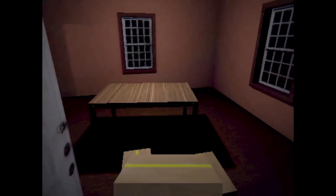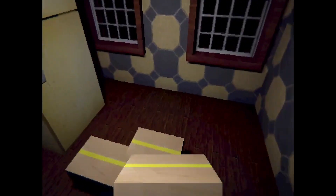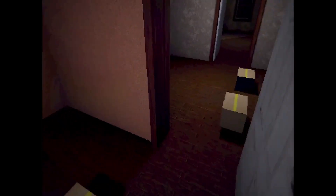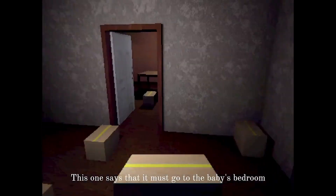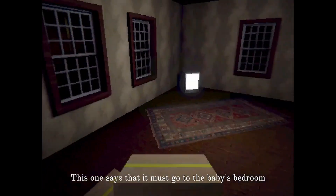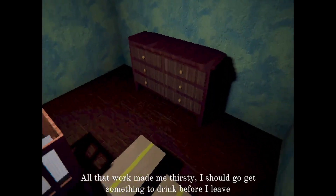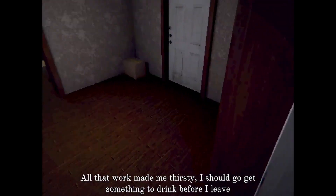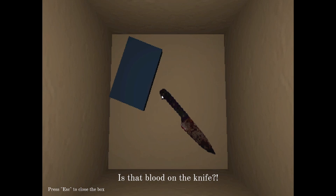This one says it must go in the kitchen. I feel like the player's footsteps got a lot louder. Pretty weird. This one says it must go in the baby's bedroom. So I thought something was afoot. All that work made me thirsty. I should go get a drink before I leave. Hey, what about this box? Doesn't say where to place. Open it. Is that blood on the knife? Yes.